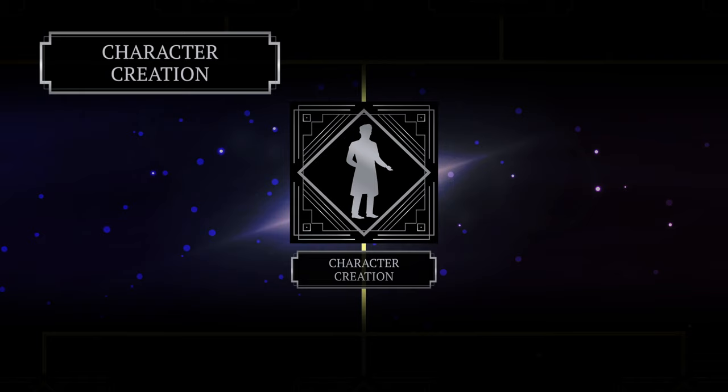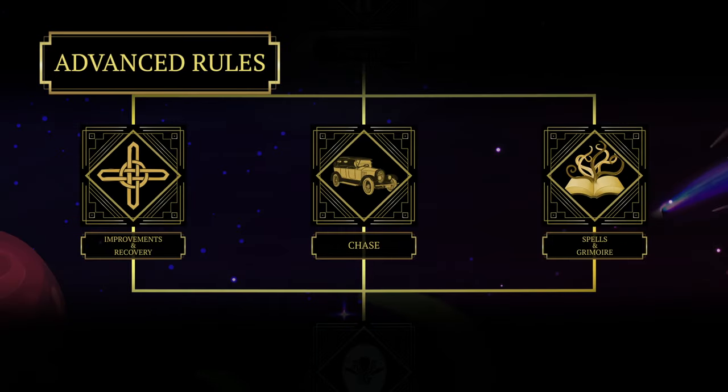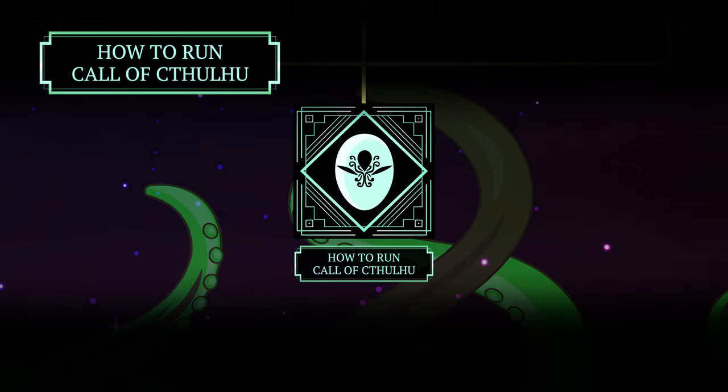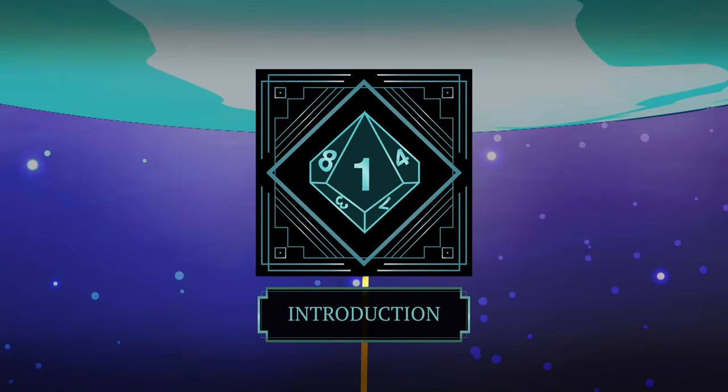Once you've got the hang of the basic rules, you can create your own characters with the character creation episode. The advanced rules category will cover you if you are playing in a longer campaign. And finally, if you want to step up to the plate and run Call of Cthulhu for your friends, you can catch the final episode, which is How to Run Call of Cthulhu. So without further ado, let's dive into the madness and learn this game.